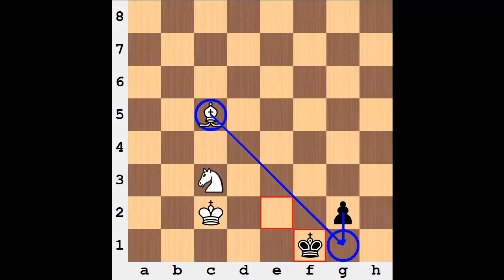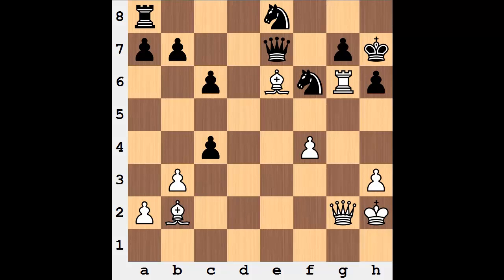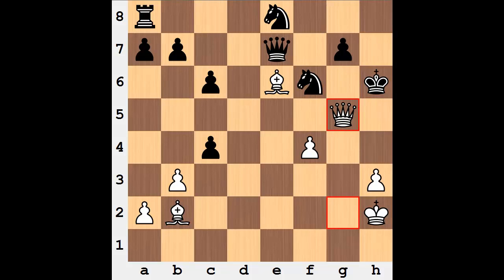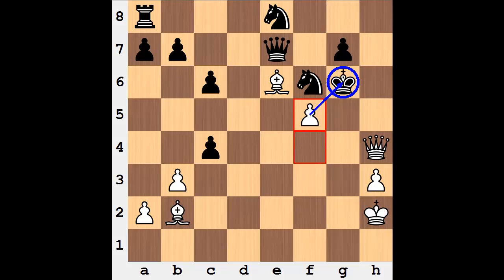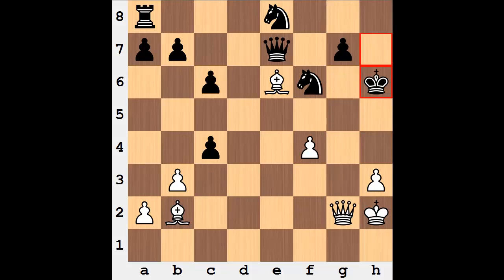Moving on to the fourth. White to play — pause the video and see if you can find the best play. The solution to this one is a really nice shot: rook takes on h6. There are two different ways to capture. Let's look at first king takes rook — that runs into a mate in three with queen g5, queen h4, and if the knight blocks that's mate, and if the king tries to run away the pawn delivers mate. Now the other cool finish: what do you do after g takes h? Pause the video from here if you'd like to find the mate in two.